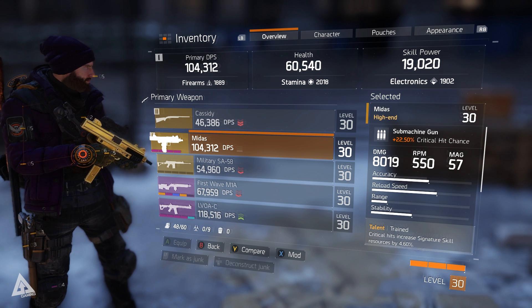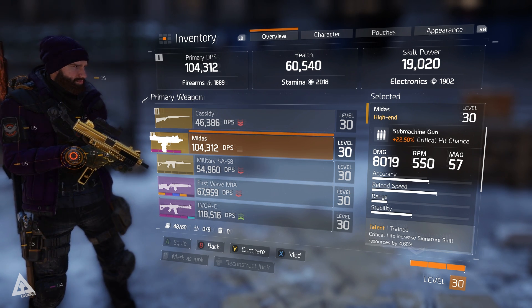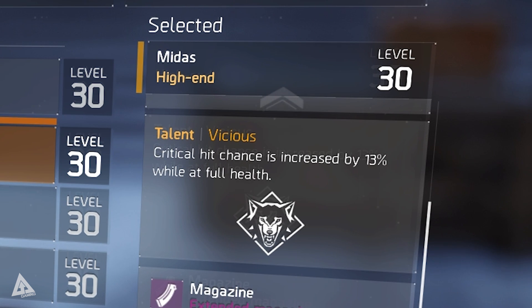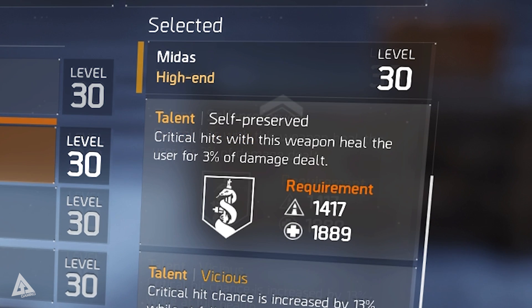Given that these values will vary drastically depending on your character and your mods, let's focus on the stuff that doesn't change — the talents. This weapon being high-end has three different talents. At the bottom you have Vicious, which is active all the time irrespective of your attribute distribution, and it increases your critical hit chance by 13% while at full health.